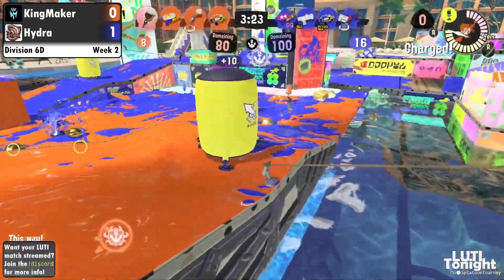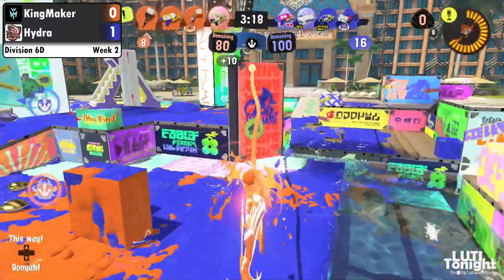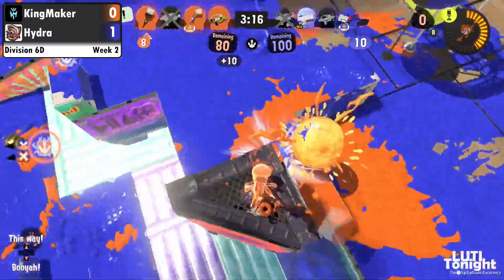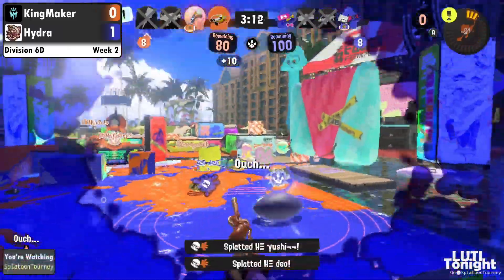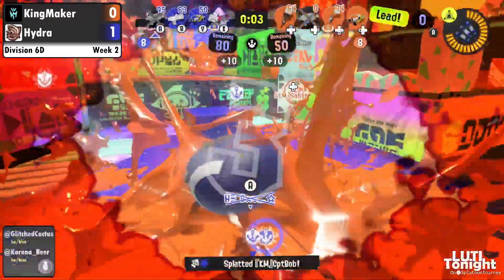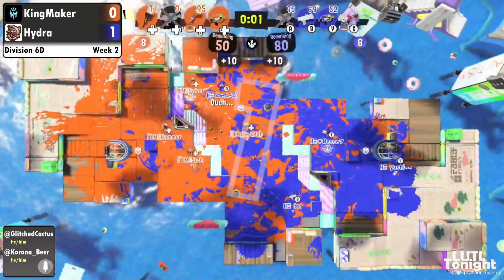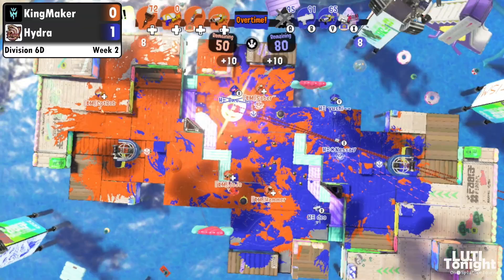They weren't able to push being two down, but that is not going to stop them. They have decent mid-control, they have a ball already, two specials on the side. The Zipcaster comes out looking for a pick — they get one, they keep going, trying to stop the push. Two down! It is a 2v2 situation on the field right now. It's going to get picked off by the Crab! This huge defensive Crab play here by Kingmaker.